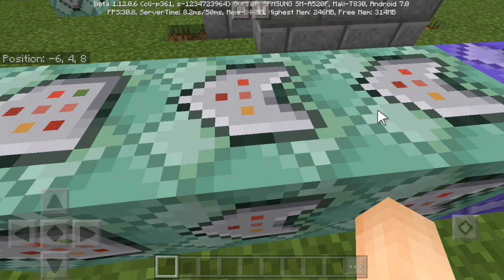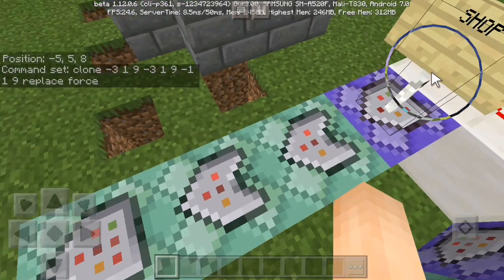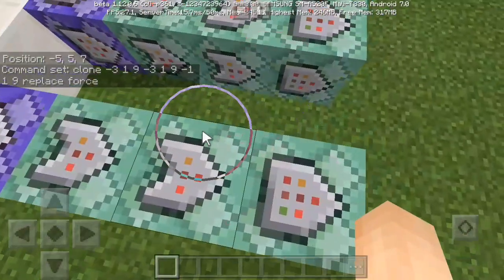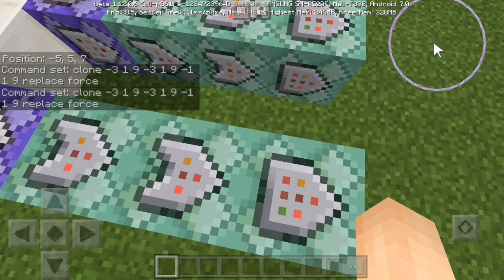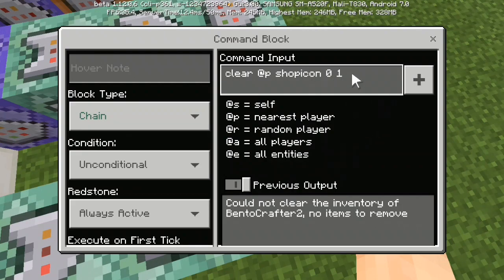The next command block here, if we open it, it will clone the final chest — the chest with all the filled items — right here after you have teleported, and then it will clear the shop icon item from your inventory.